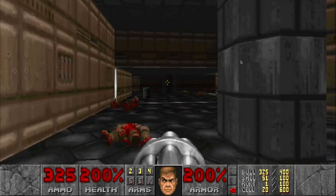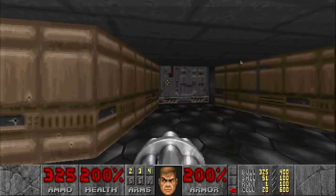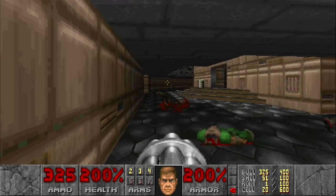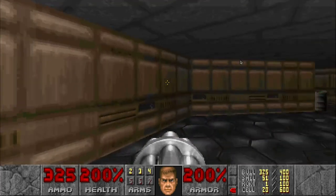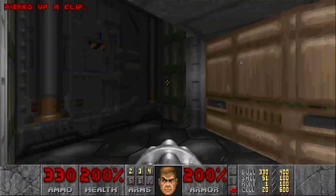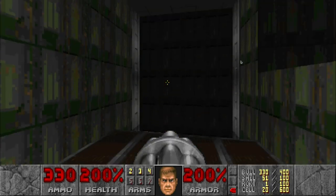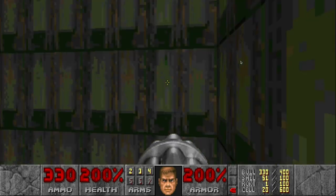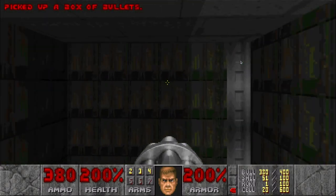Okay, we can go to the red door. Don't forget this — it's just around the corner on the side, not far from the red door, and you can get some additional ammo.